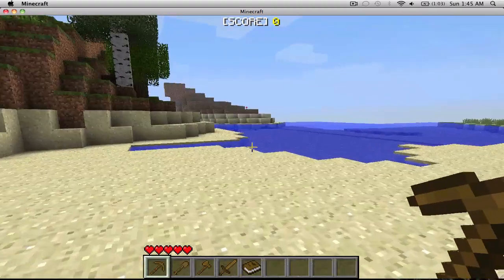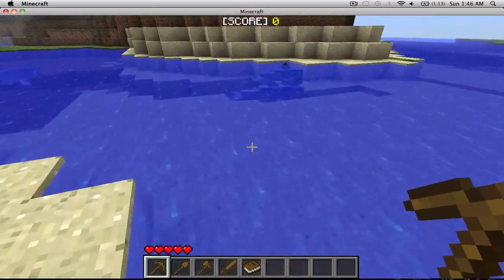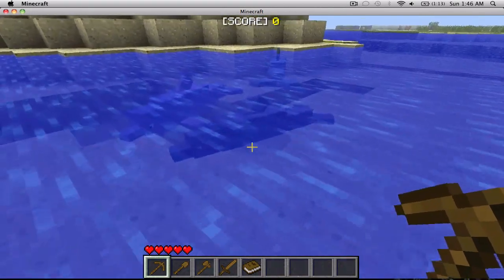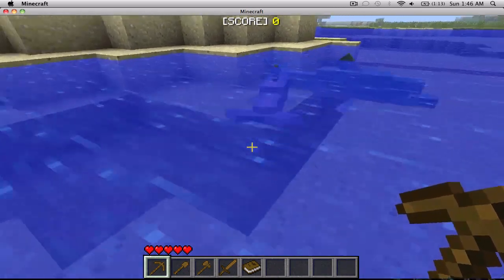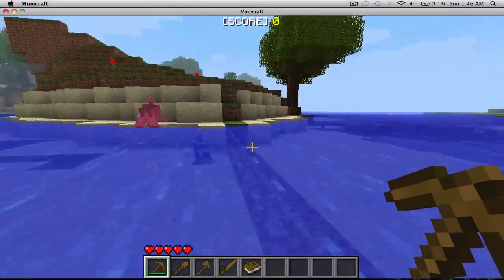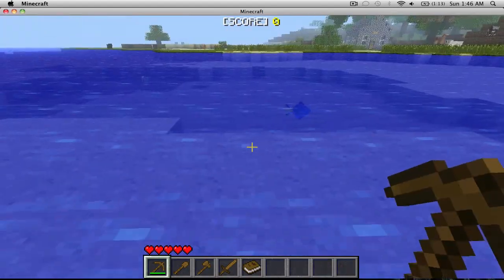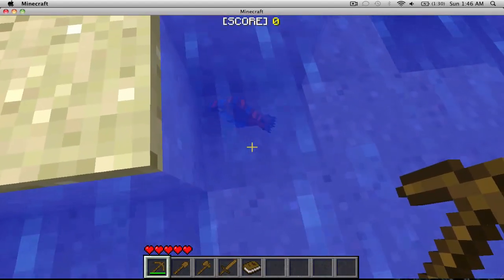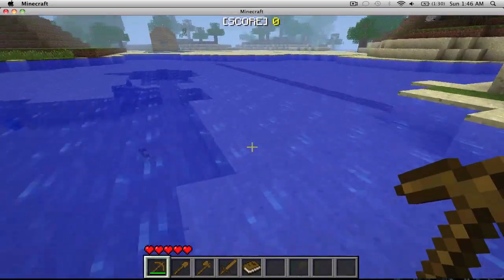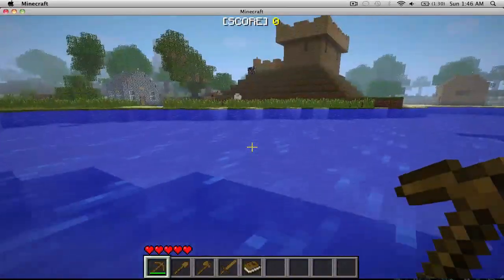So there's sharks, as you can see, and they will attack me. Actually, these might be dolphins... yeah, no, these are dolphins, but there are sharks. Oh, that's a piranha — these will attack me. Oh well, I guess those weren't piranhas. I just got this, so I'm kind of confused.